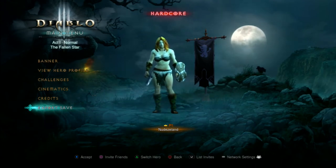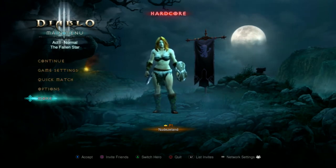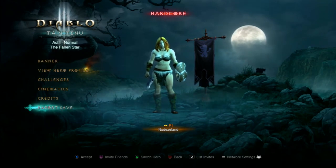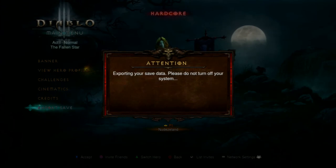Now once you load into the game, do not click on Continue. Don't go to Continue — go to Export Save. Now once you have exported that save, you will go to your PlayStation 4.